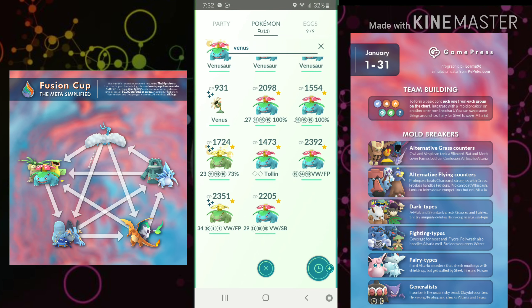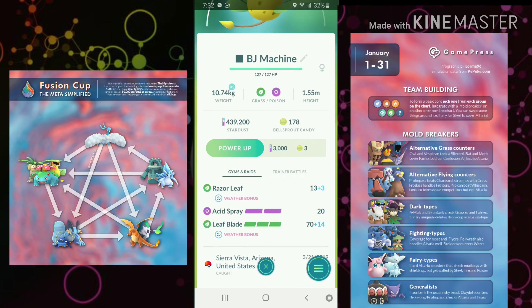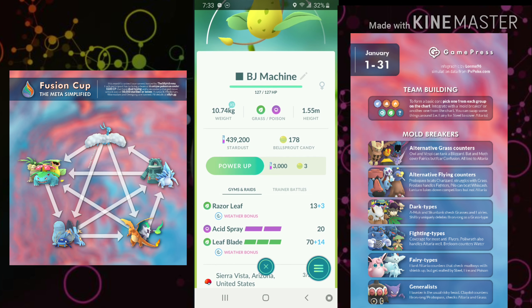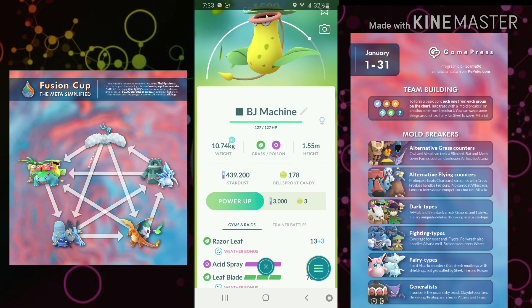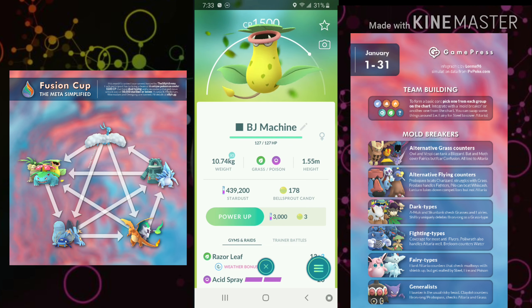Other Grass types: we have Victreebel in here. Razor Leaf honestly melts away the Mud Boys as if they were never there, and it does very well against Fairies. I'm going to recommend Sludge Bomb over Acid Spray — Acid Spray has become pretty bad. But Victreebel is solid if you want a Razor Leaf user; that's what it's good for.